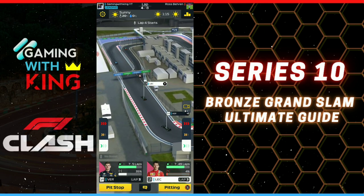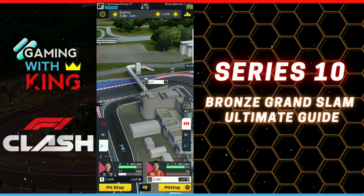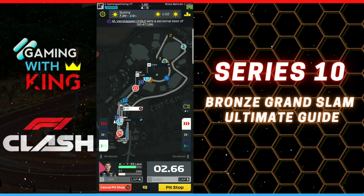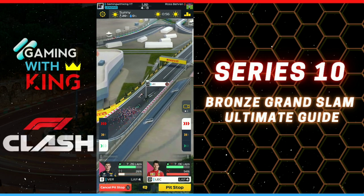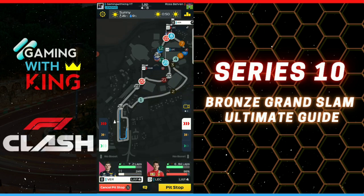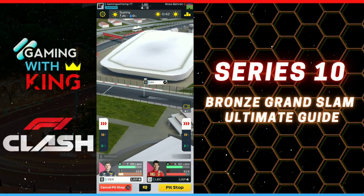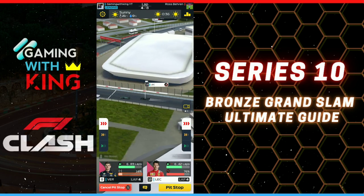Here comes Leclerc going in really slowly — the rival AI car is also going in slow. We boost him to get in a little faster. Verstappen is way out there; Leclerc comes back out in 18th — actually 19th. For Verstappen, we're going to boost him, wait for him to re-hit the straight, then boost him into the pit. Leclerc tries to catch up while the rival is way in the back in 22nd.